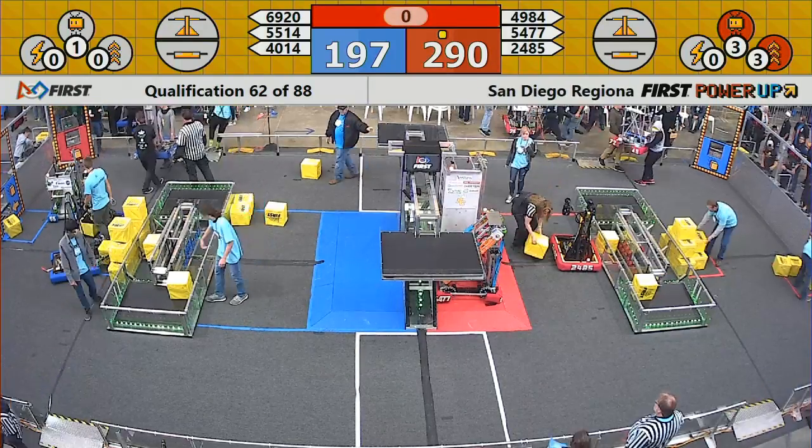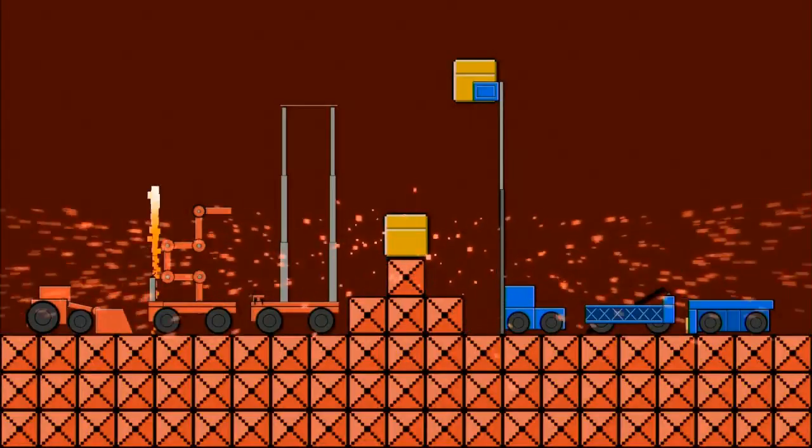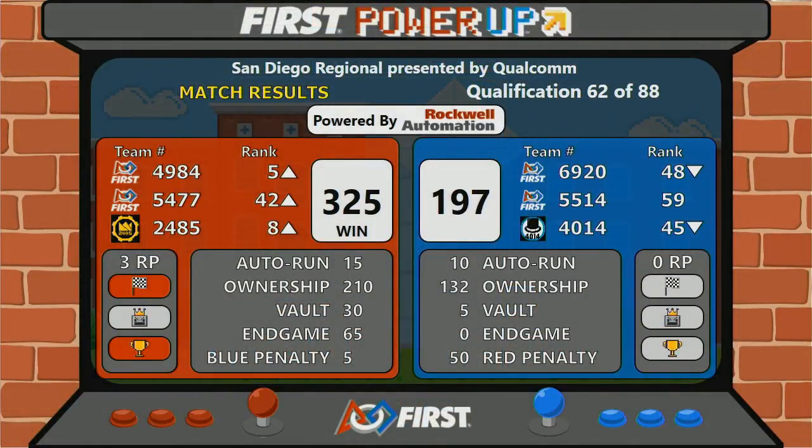All right, score is going up. Final score: 325-197. Red Alliance picking up three ranking points — one for completing their autonomous quest and two for the win.